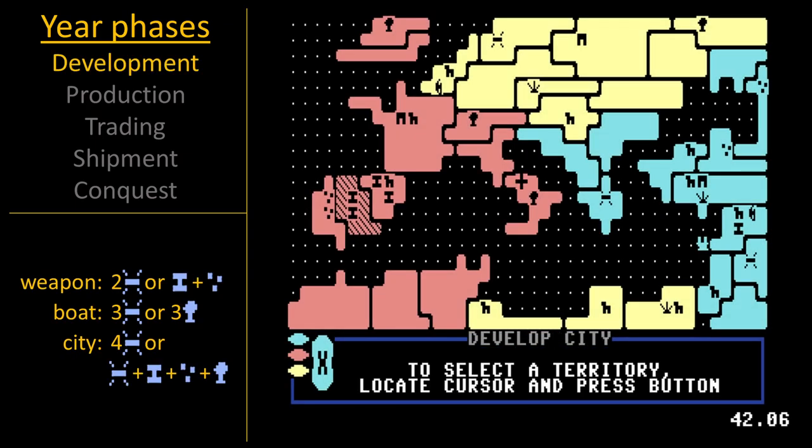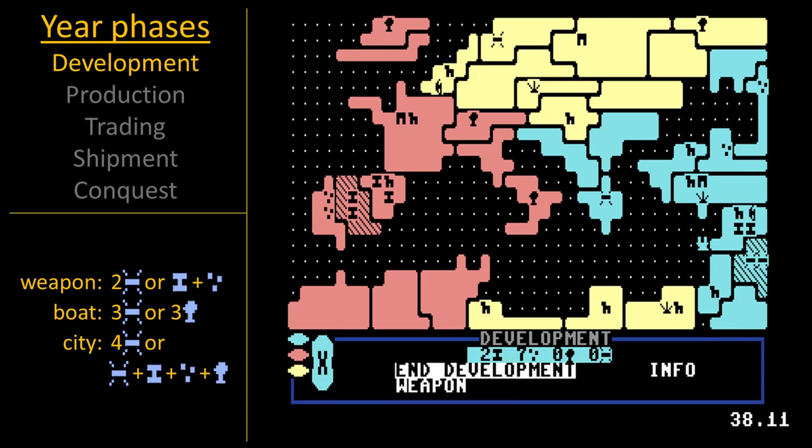During the development phase, resources are used to make forces. Here we build a city, which doubles nearby production.